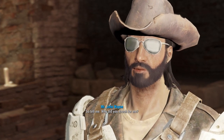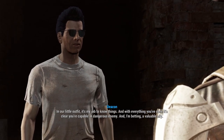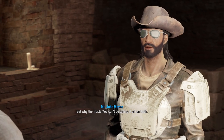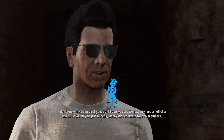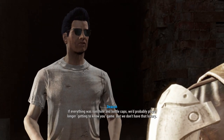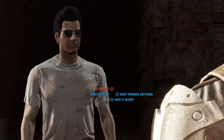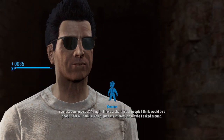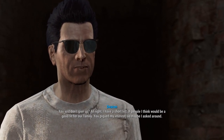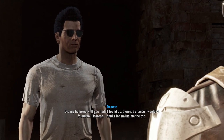'So tell me, why did you vouch for me?' 'In our little outfit, it's my job to know things. And with everything you've done, it's clear you're capable — a dangerous enemy, and I'm betting a valuable ally.' 'But why the trust?' 'I don't know if we can trust you, but I hope we can. We just survived a hell of a crisis, so we may just be a bit desperate for new members. I have a short list of people I think would be a good fit for our family — you piqued my interest, so maybe I asked around, did my homework. If you hadn't found us, there's a chance I would have found you instead. Thanks for saving me the trip.'